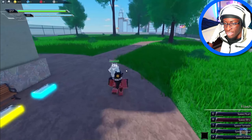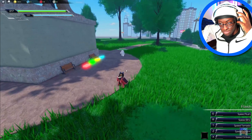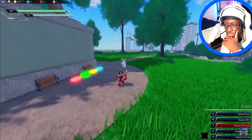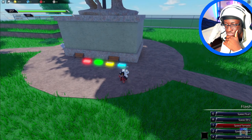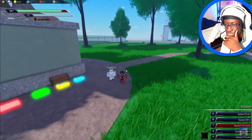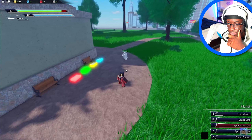The third ability is Tornado, and it has two parts. If you're at a distance, you run in a circle and then mouse-aim your tornado out as a projectile. But if you're close, the tornado will prop and knock the player up in the air — so you can use it as a combo extender or as a ranged projectile, your choice.